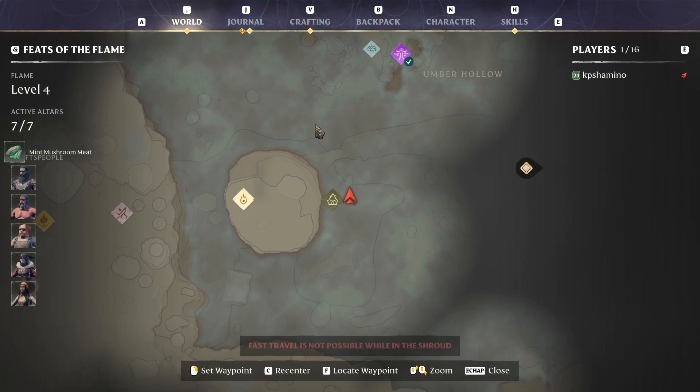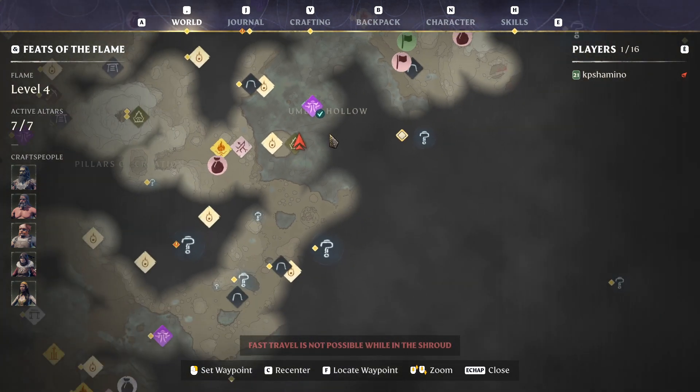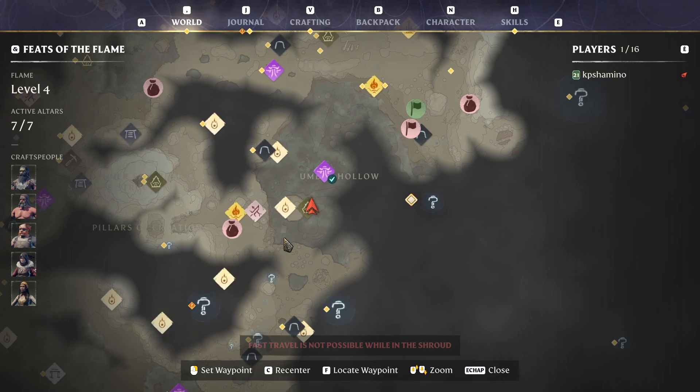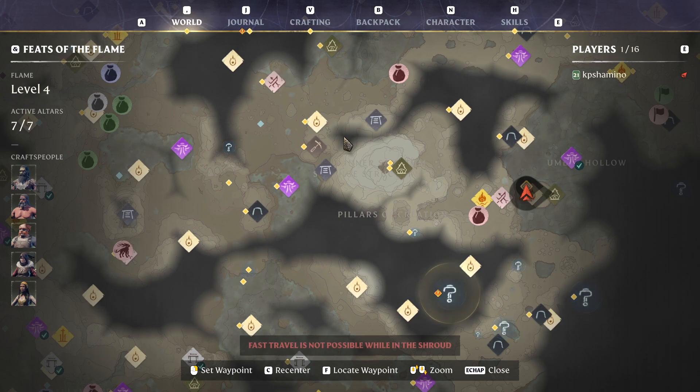It's not really usable for me because I'm a warrior, but where can you get it? So I'm here at the moment — you can see Umber Hollow here. It needs to be in the shroud. So where is this? You start here and then you need to come all the way around and make your way to here.